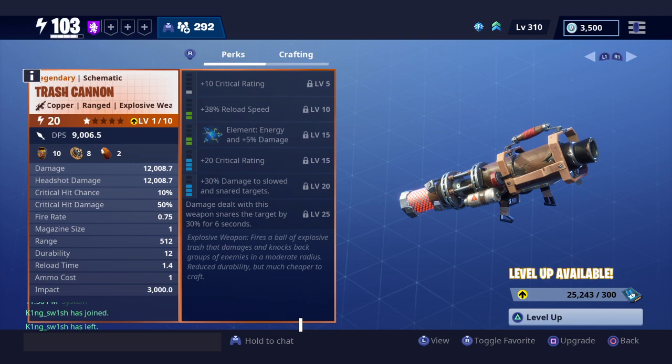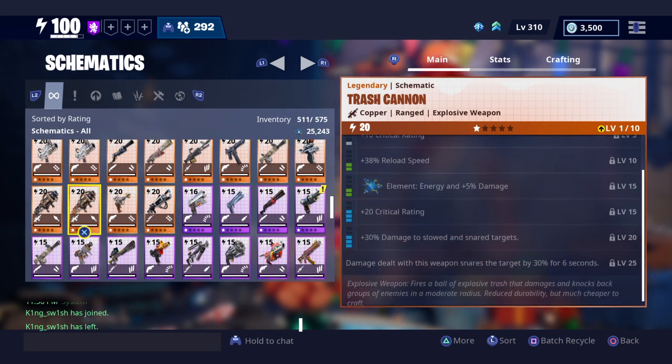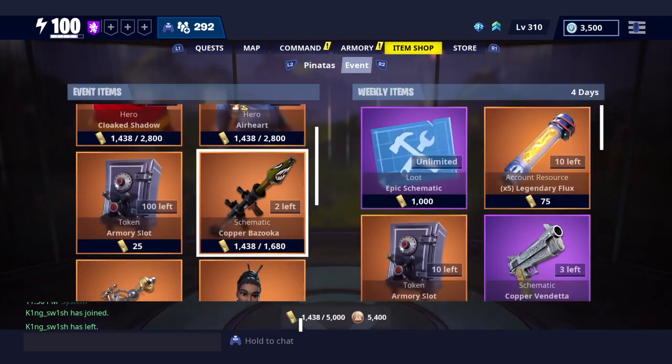But this is basically it — how to get the free trash cannon. I really hope you guys enjoyed this video and didn't know about this cool little trick. Hit that like button, leave a comment down below — are you guys excited? Are you about to turn on your PS4, Xbox, or PC right now to get this free trash cannon? This used to be one of the rarest launchers in the game and it's my favorite launcher. That's gonna be it for today's video — thank you so much for watching, and I will catch you all on the next one. Peace out guys.